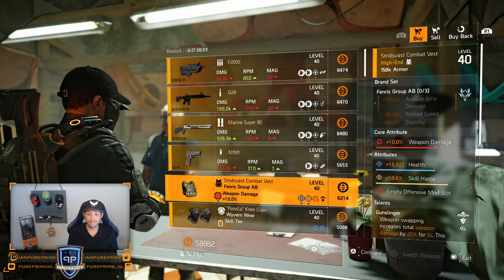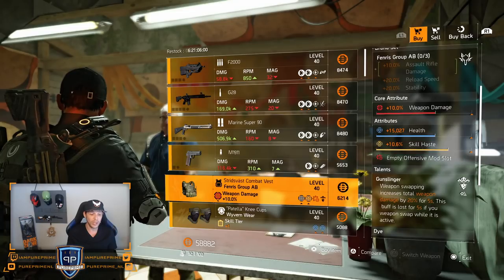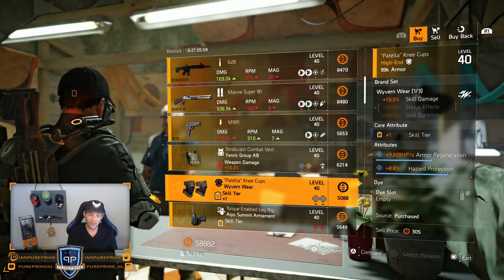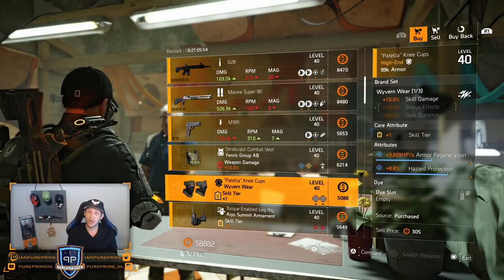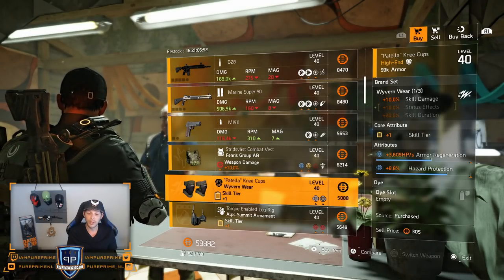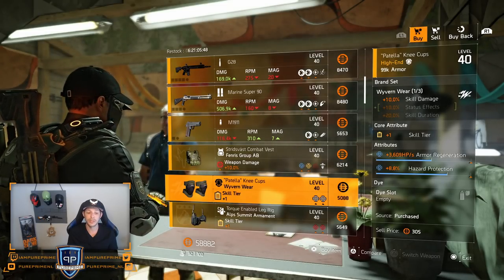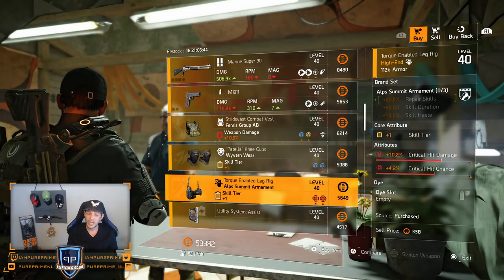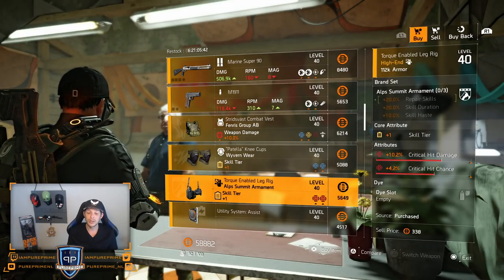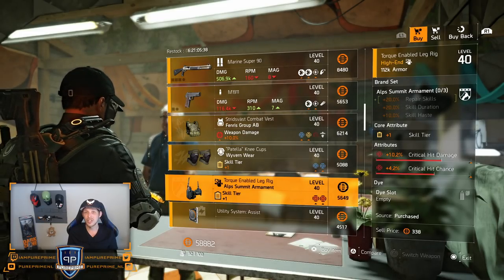M1911 handgun — leave it here. This rainbow vest from Fenris isn't that great either. Then a decent Warfarin knee pads with 8.8% hazard protection — if you're still looking for it, roll that armor regeneration away for whatever your skill build needs. Alps Summit holster could be nice for a crit build, but then you don't want Alps in a crit skill build — they are decent red rolls though.